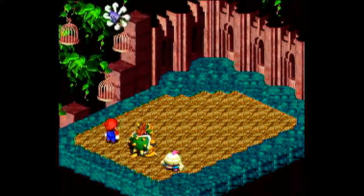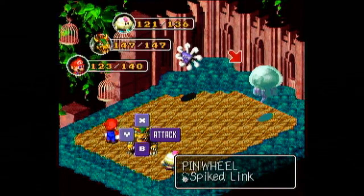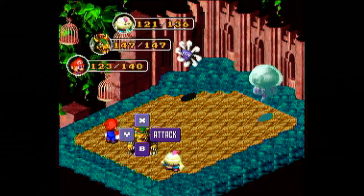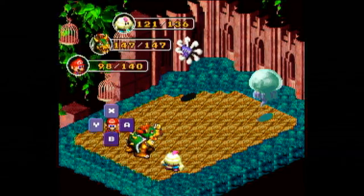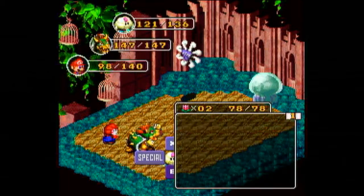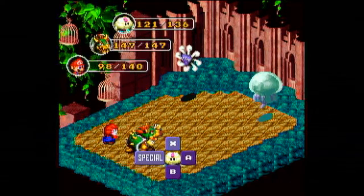There's another enemy right here — two actually. There's a Muckle, which is just like the Jellyfish we've fought before, and the Pinwheel, an exceptionally rare enemy. It has pretty high attack too. I haven't played in a little while, so I'm a little rusty — sorry.